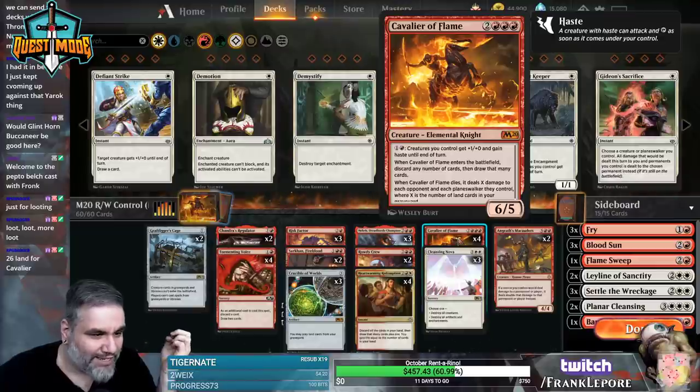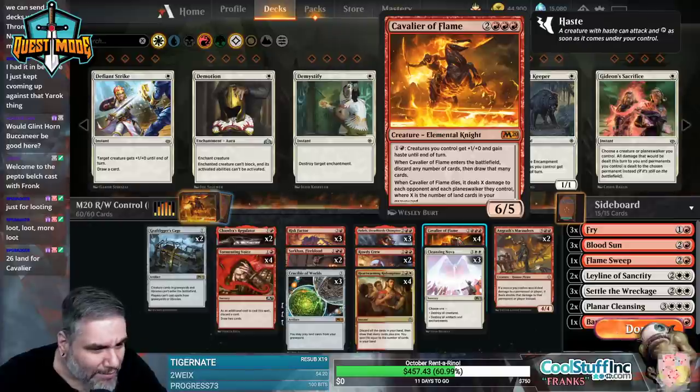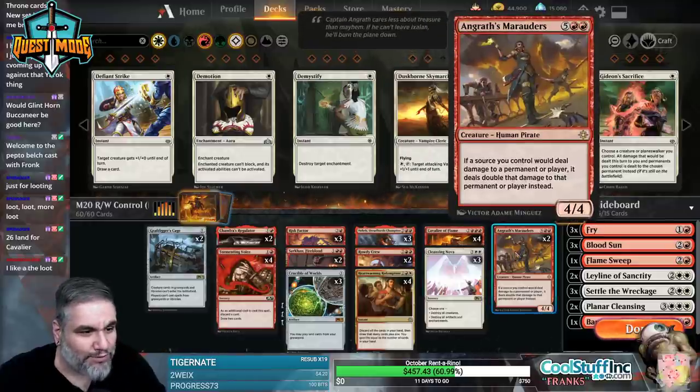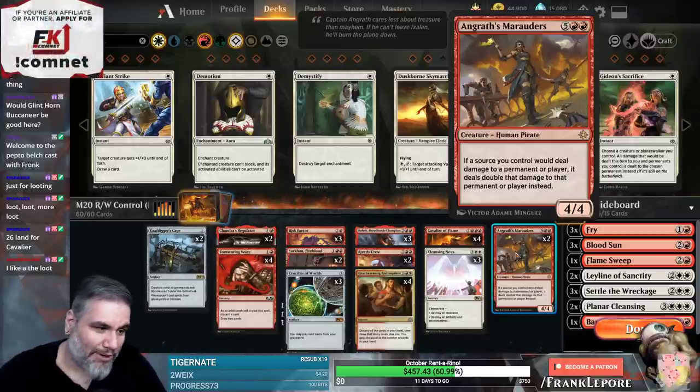So we're trying to get lands into the graveyard. I like that I can't even read the bottom of Cavalier of Flame there - it deals X damage where X is the number of land cards in your graveyard. I like Sarkhan too - you can only spend this mana for dragons. Angrath's Marauders: if a source you control would deal damage to a permanent or player, it deals double that damage instead.